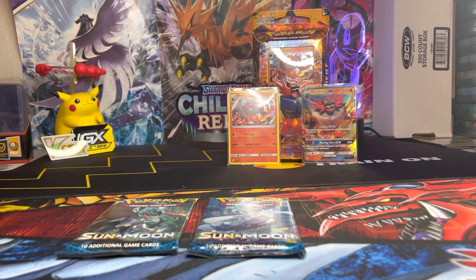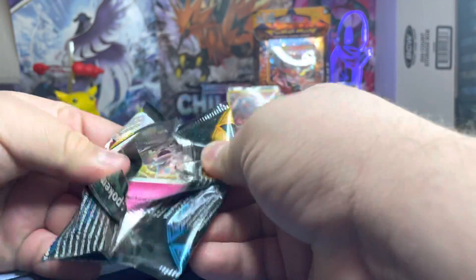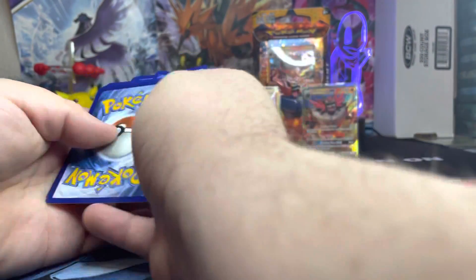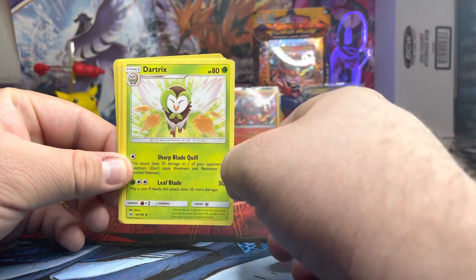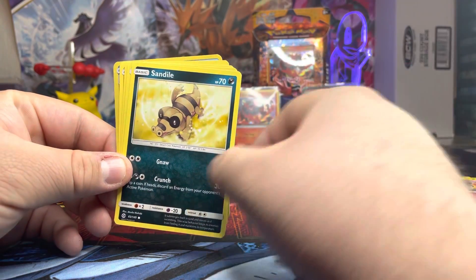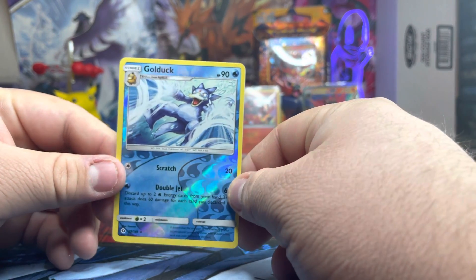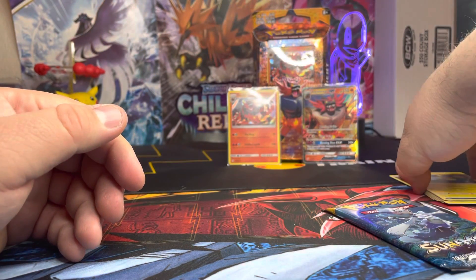Let's go ahead and take a look at the packs and see what we get. Green color card — one, two, three, four. We got a Fairy Energy card, we got Alolan Raticate, Dartrix, Great Ball, Snowball, Sandile, Pikipek, Carbink, Togedemaru, reverse holo Golduck, and for our first rare, a non-holo Lanturn. That was the first pack.